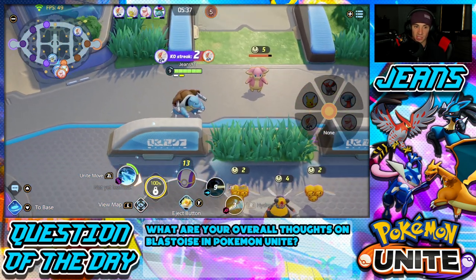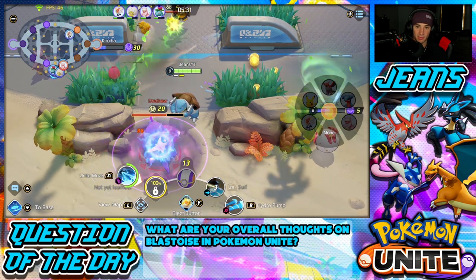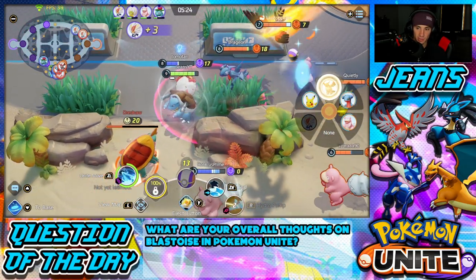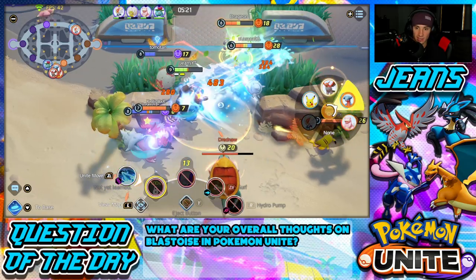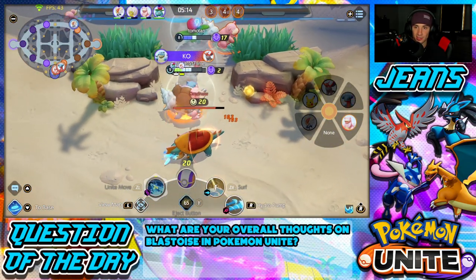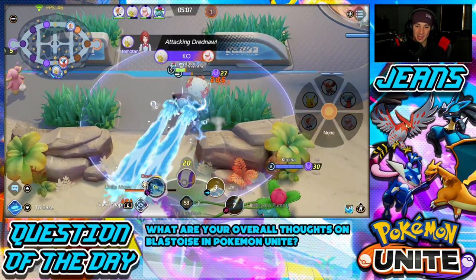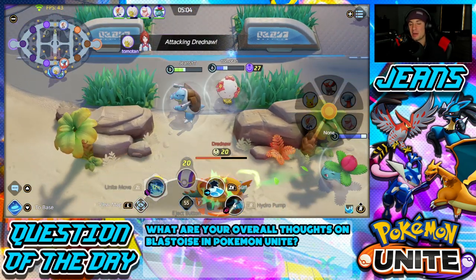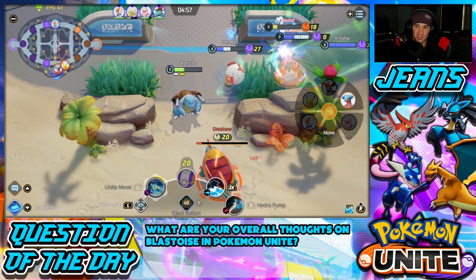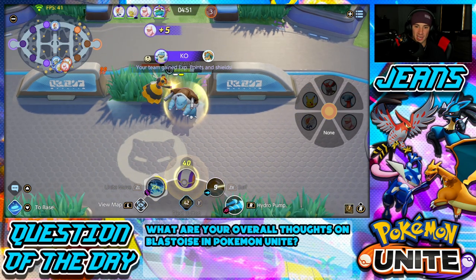We got Blastoise and Drednaw is down there! I surf through toward Drednaw — Cinderace is double killing in the top lane and I'm coming through. I push back these guys around Drednaw. I use my Eject Button and then my Unite Move — bang! That should get a double kill. I got the double kill with the Unite Move — so good all around. We're taking out Drednaw as well, and I end up getting the Drednaw kill!